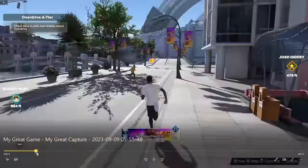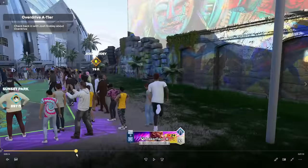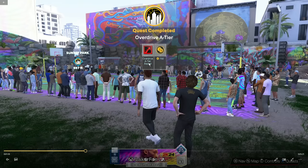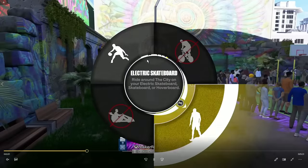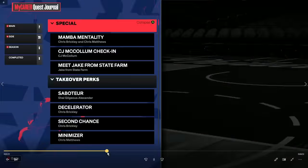Once you get started, go over to Josh Giddy — you'll need to find him in the city. I'm finishing the A tier quest here, but you'll be starting from C tier. Just know: four silver, two gold badges on one build — and it only needs to be one build, it transfers to all the rest.